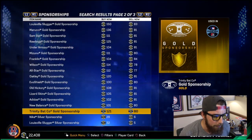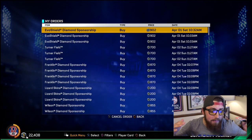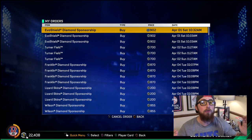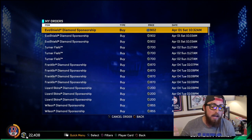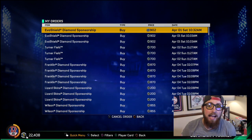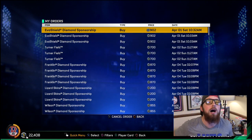Look at all my active orders — so many. But I'm telling you, this is the fastest way to do it. It took me a minute to make 5,000 stubs. It works so well. You want to go through stadiums, sponsorships — equipment is probably harder right now because those are expensive. Even players, if you can find ones below 1,000, but good luck because the market is messed up. If you can find diamond sponsorships below 1,000, golds below 100, or silvers below 25, build up your inventory and quick-sell it all — you'll make a ton of stubs super quick.